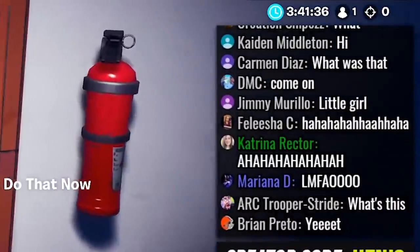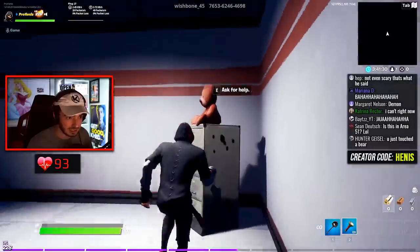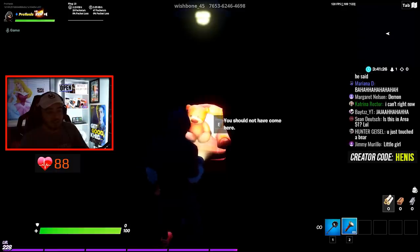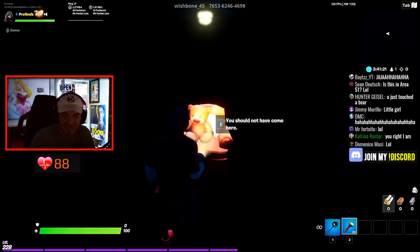Shut up, chat. You guys are a bunch of idiots, bro. You guys are peeing yourselves right now too — you're lying to yourself if you're not. You're all liars. Can I touch the teddy bear now? Ask for help. You should not have come here. Yeah, I'm realizing that now. I really don't want to press E to interact because I feel like something's gonna happen.